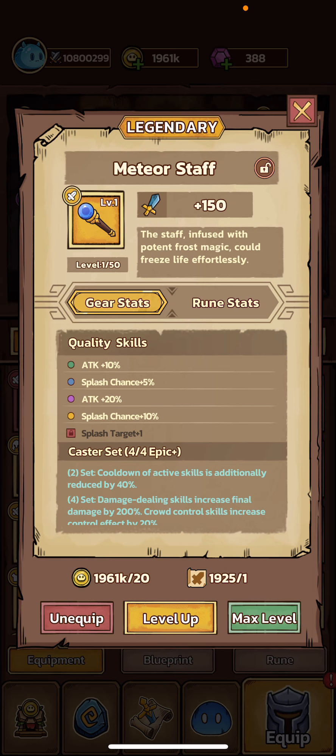In this video, I wanted to talk about the Meteor Staff. The Meteor Staff is the weapon within the Caster Set. While I've kind of addressed the Caster Set as a whole in a separate video, it's really not, just right now, a very great or meta set. So with the Meteor Staff, you're probably going to want to steer clear of it.